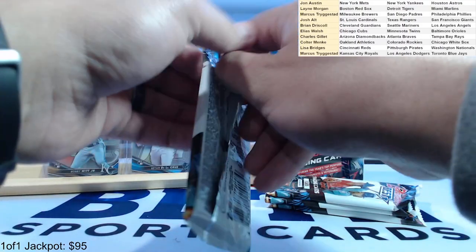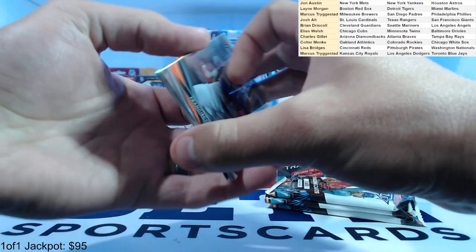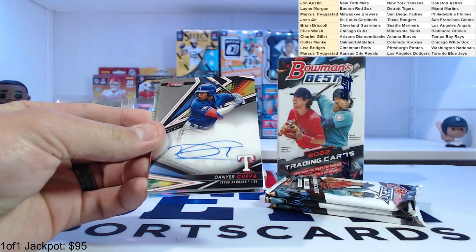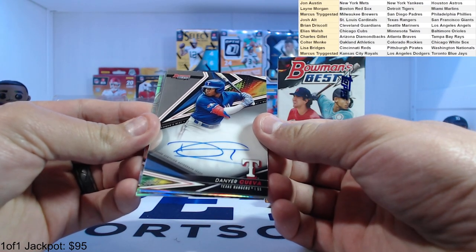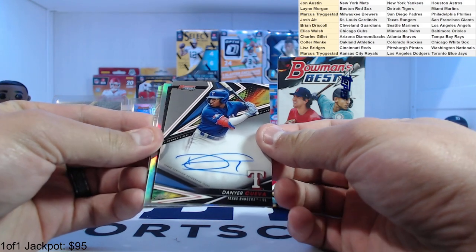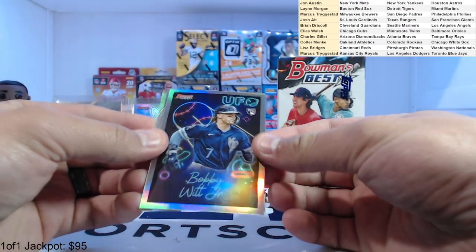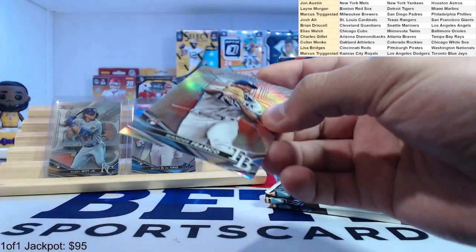Pack number three — probably see your first auto here. Francisco Lindor, MacKenzie Gore — kind of rhymes. First auto: Daner Cueva for the Texas Rangers. I always screw that up — Houston Texans, Texas Rangers. And a Bobby Witt Jr. UFO insert, and a Wander Franco refractor. What a pack!